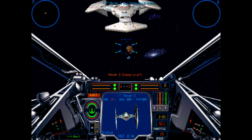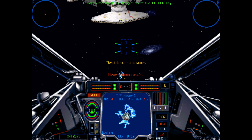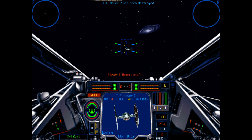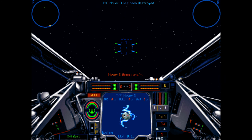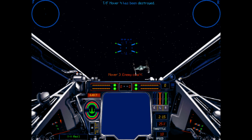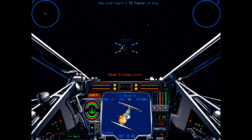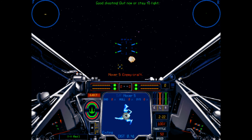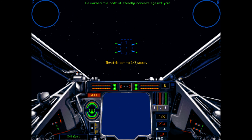Target Mover 1 and engage it. The R key will target the nearest enemy. To match speed with the target, press Return. Good shooting. Quit now or stay to fight. Be warned, the odds will steadily increase against you.